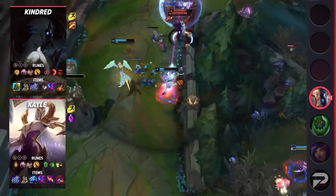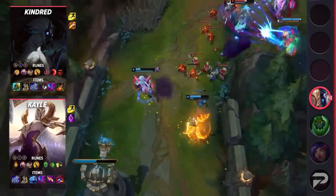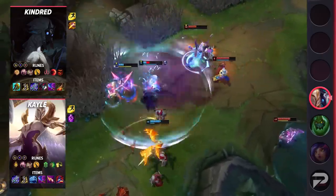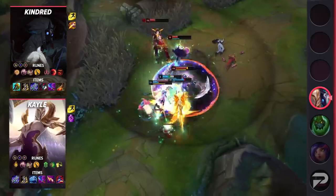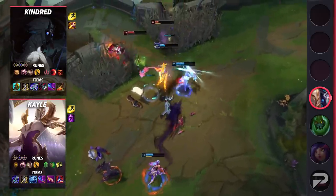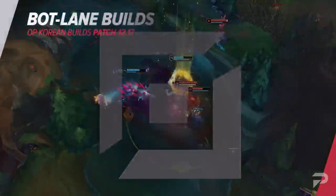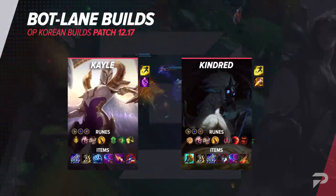Kayle's items are Blade of the Ruined King, Berserker's Greaves, Frostfire Gauntlet, Wit's End, Nashor's Tooth, and Rabadon's Deathcap. Even Kayle is taking Frostfire Gauntlet for extra durability, but also because of the slow, which immensely adds to her and Kindred's DPS. Kindred's runes are Press the Attack, Presence of Mind, Legend: Alacrity, Coup de Grace, Attack Speed, Adaptive Force, and Armor. Her items are Divine Sunderer, Berserker's Greaves, Blade of the Ruined King, Black Cleaver, Wit's End, and Death's Dance. That covers the duo build.